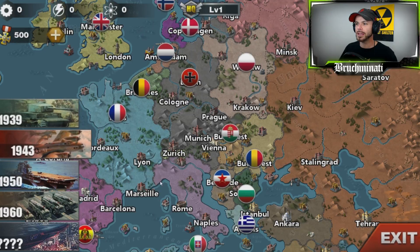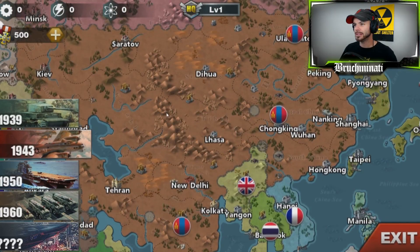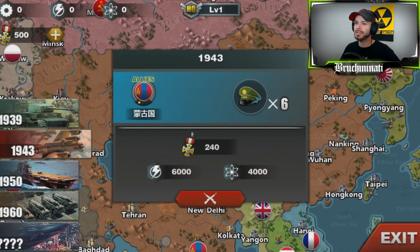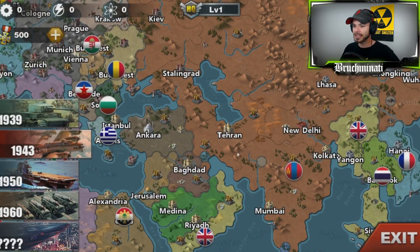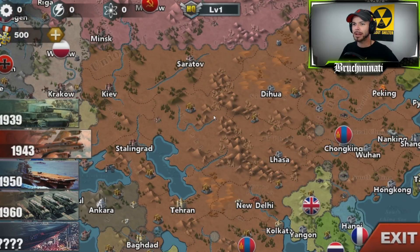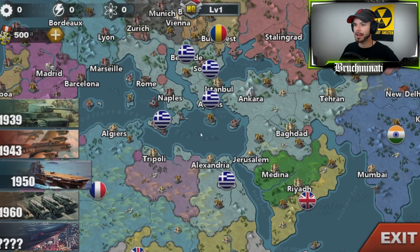1943 is the Mongolian Empire. I think this is cool — this is something new and refreshing. I haven't seen this before; if there's a mod out there that does this I have not seen it. Anyways, pretty badass. Then you've got the Mongolian Empire, and 1950 is the Greek Empire.